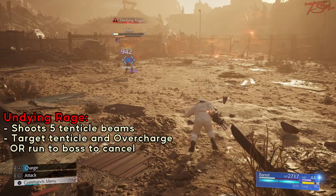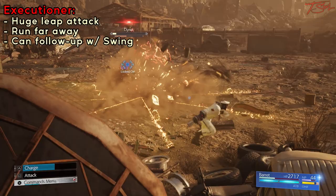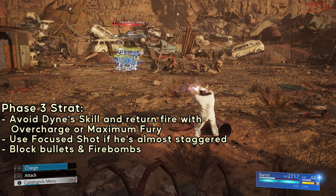For the Ray Attacks where he summons 5 technical beams, there are 2 versions. One is very easy to deal with and the other can be tricky to dodge, but for both versions you can run at him and make him cancel the attack. Executioner does a good amount of damage — the best way to deal with it is to run far away to avoid the slam entirely, then dodge the paralyzing lines on the ground.